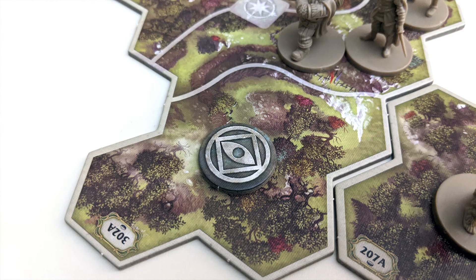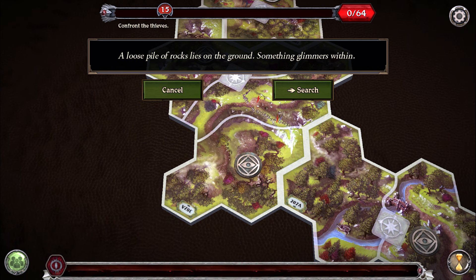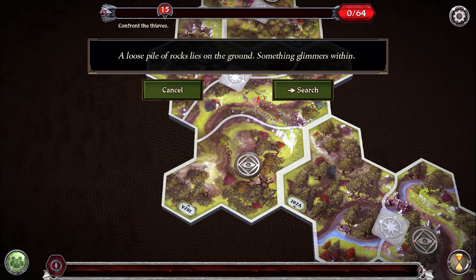These tokens will represent various things and allow you to take the interact action. To interact, you must first be in the same space as the relevant token, then select the token in that space in the app and follow the instructions. This could entail talking to a new character or discovering a new item. You're free to select token icons in the app whenever you want to get an idea of what they represent. It's the button with an arrow symbol that triggers the interact action, which can only be done from within that token space on your turn and can't be reversed once initiated.